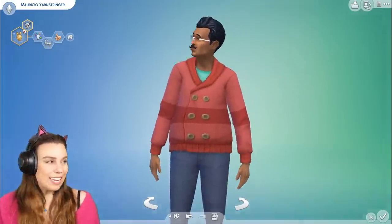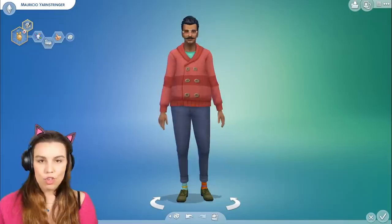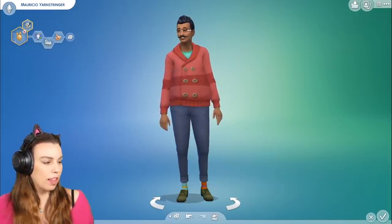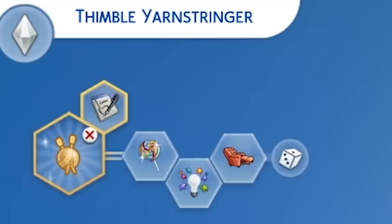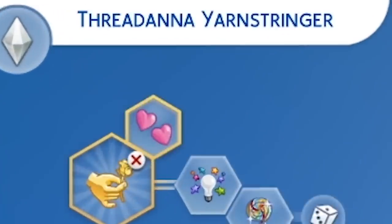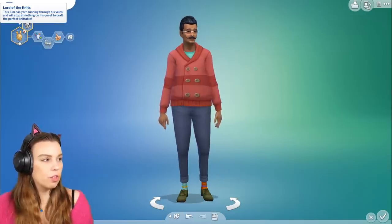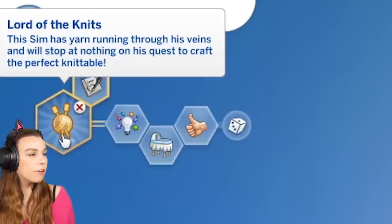Obviously in this pack it's going to be all about knitting, and we have Mauricio Yarn Stringer here to show us some of the new items, as well as his wife Thimble Yarn Stringer, their grandkids Ribbon Yarn Stringer, Predana Yarn Stringer, and Button Yarn Stringer. There is a new aspiration: Lord of the Knits. This sim has yarn running through its veins and will stop at nothing on his quest to craft the perfect knittable.